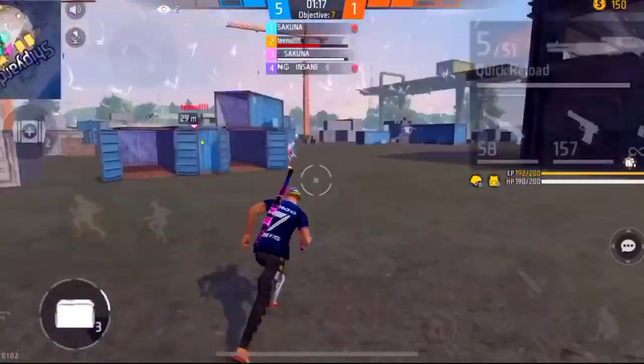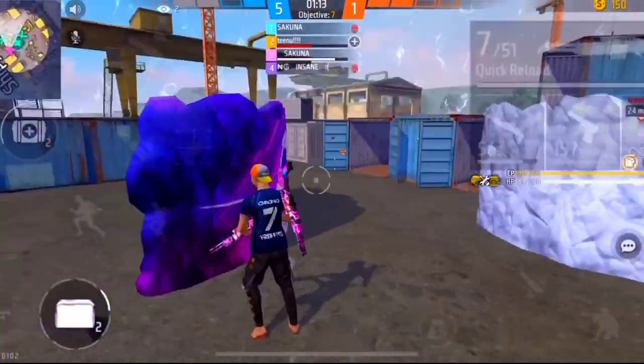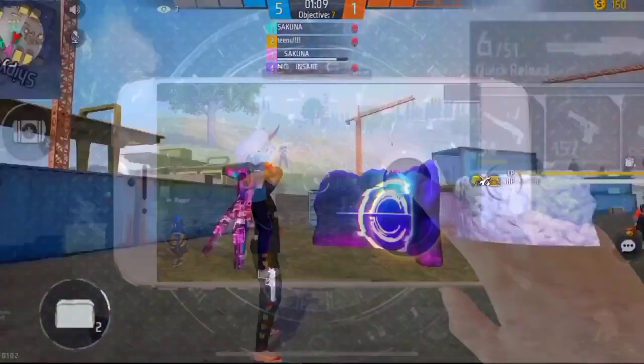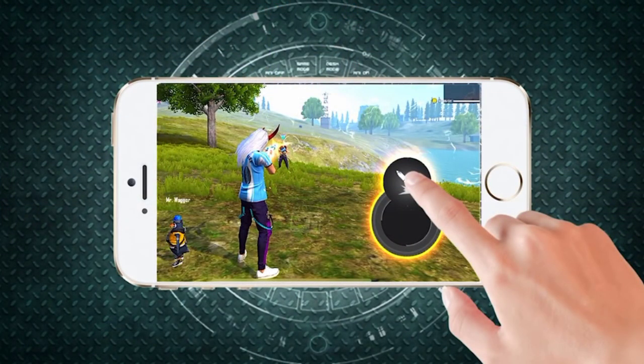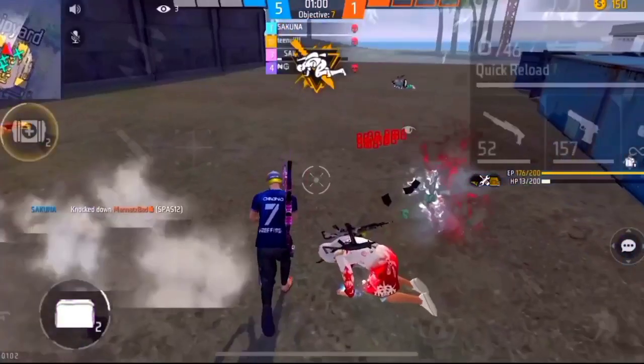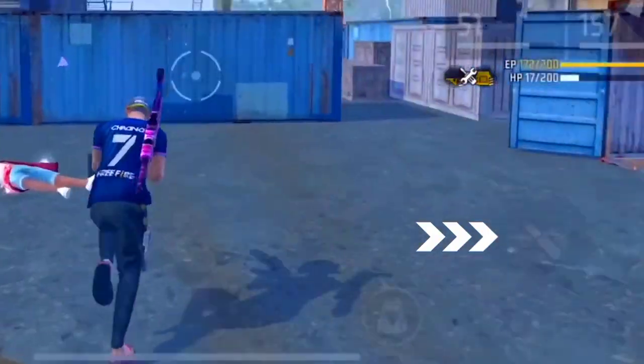Okay guys, so here we will keep it very simple. This will be the first thing you will know: one tap headshot. When we look at drag or rotate, there will be damage in red color and it will be one tap headshot. But guys, you can drag it the other way — how much you have to drag is quite important.